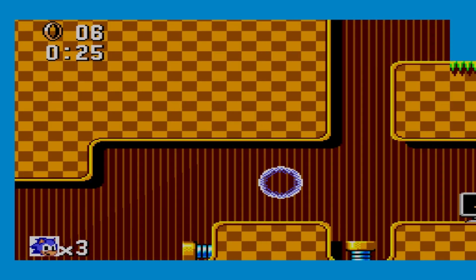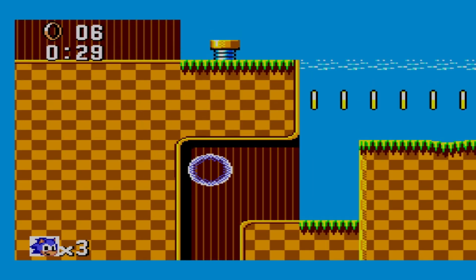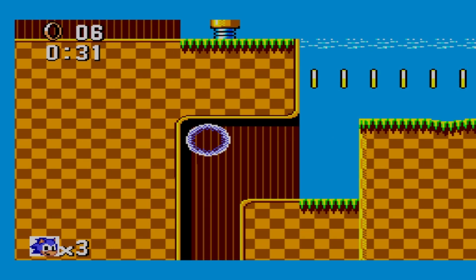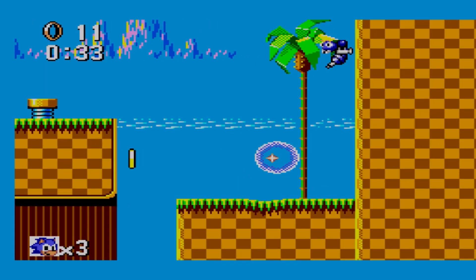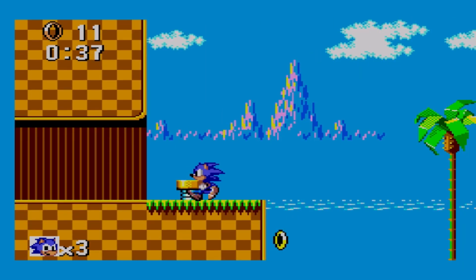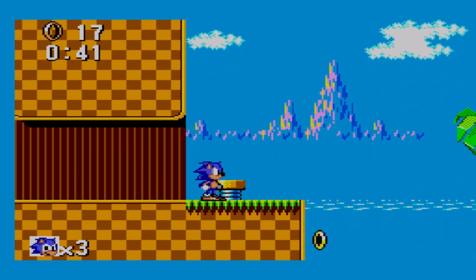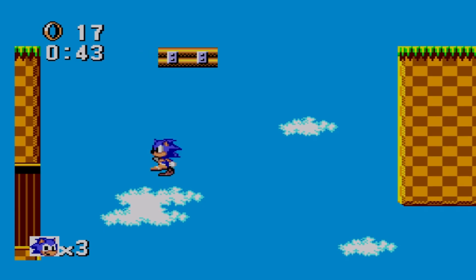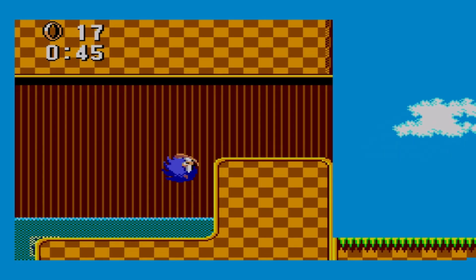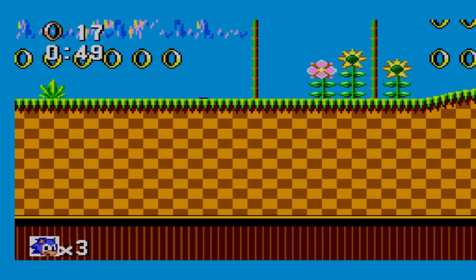You will travel through 6 zones with 3 levels in each, and a boss battle at the 3rd level. As you can see, some of the levels are entirely new, and there's even an overworld map, which you really didn't see much of in Sonic the Hedgehog games. You've seen it in Super Mario Bros. 3 and Super Mario World, but not Sonic the Hedgehog. Another difference compared to the Sega Genesis version: there are levels that scroll automatically. That's also something you've seen in Super Mario Bros. 3 and even other games.